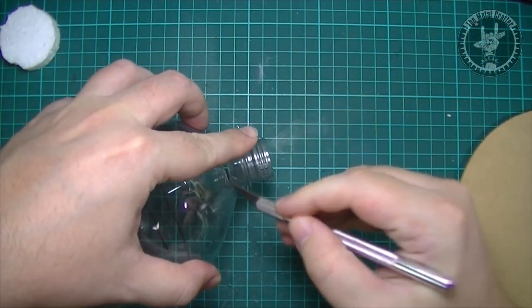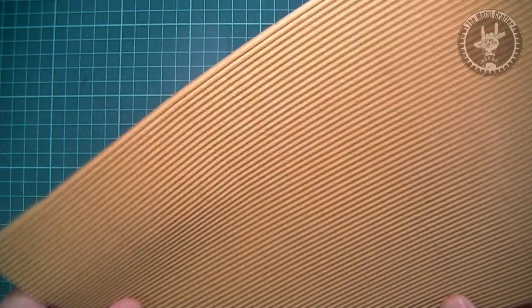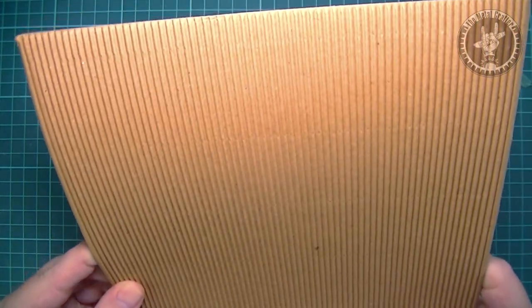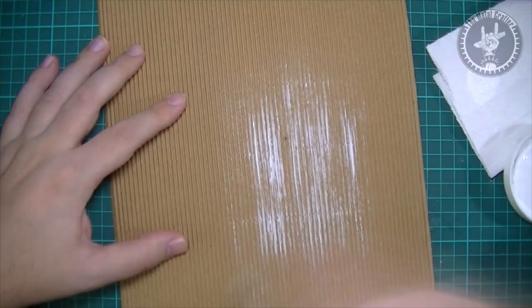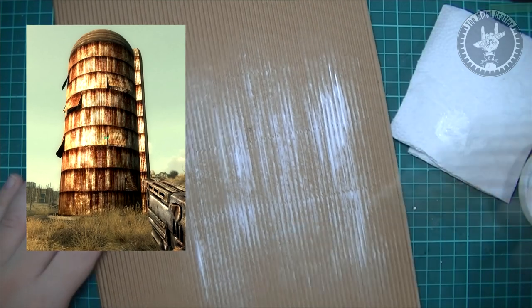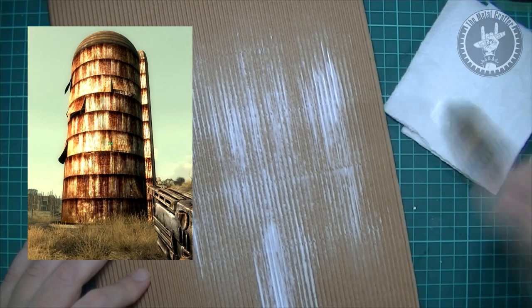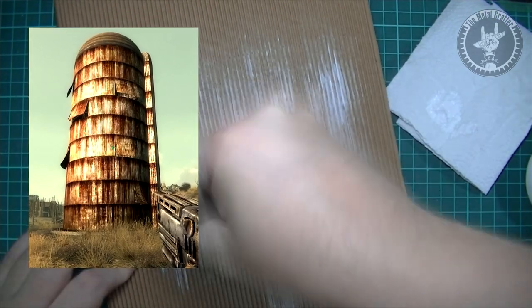Then cut and glued some pieces of foam leftovers to the base so the bottle would have a better grip once added, then removed the bottle part. For the metal panels of the silo, I used some brown corrugated cardboard. I thought the cardboard's brown base color would be very useful during painting and wouldn't require much effort. The actual color of the silos in the game is not very easy to identify — depending on the hour of the day in the game, you can identify different colors like white, brown, and red/orange. So I went with a mix of all of them.